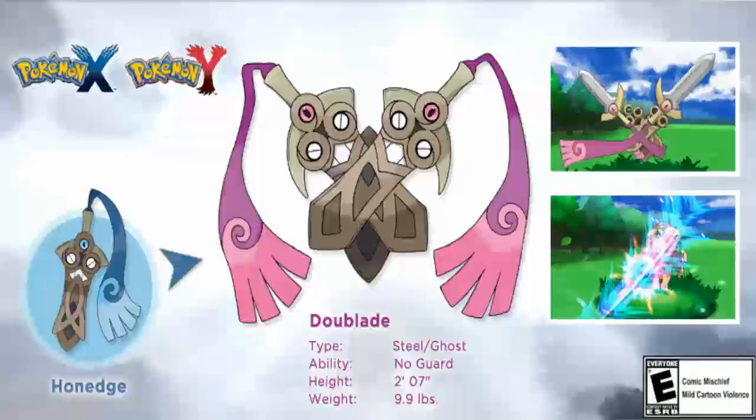Doublade is still a ghost type and its ability is No Guard. With No Guard, it ensures that this Pokémon's moves and all moves targeting this Pokémon will hit — accuracy is raised to 100%. So if you have a move with only 30% accuracy, it'll be raised to 100%, but the opponent's moves will also be raised to 100%, so be careful.